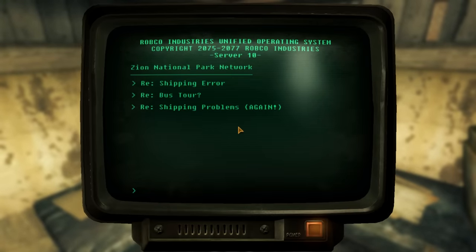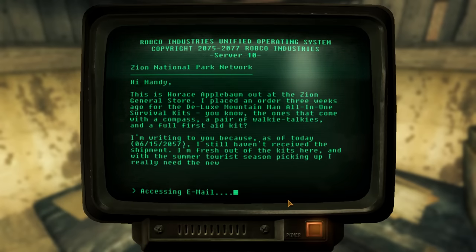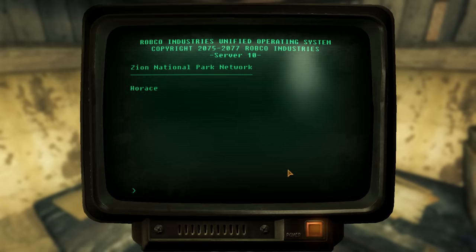The first terminal note is Shipping Error. We learn that the store manager, Horace Applebaum, placed an order with a woman named Mandy for deluxe mountain man all-in-one survival kits — the ones that conveniently come with a compass, a pair of walkie-talkies, and a first aid kit. Exactly the items we're collecting for Daniel. But Horace never received the shipment. If he had, we would have found everything we needed here in the General Store.